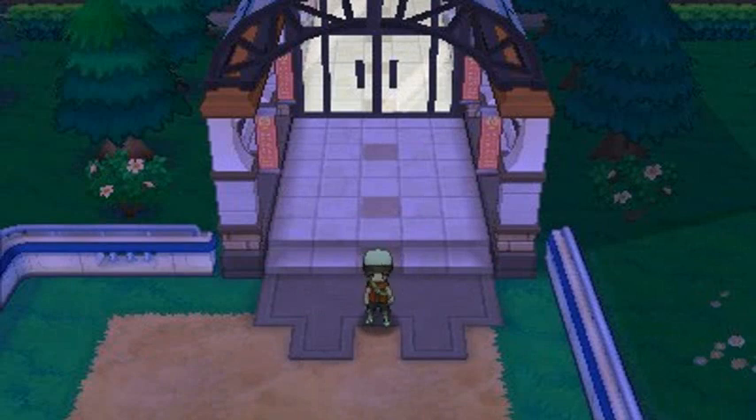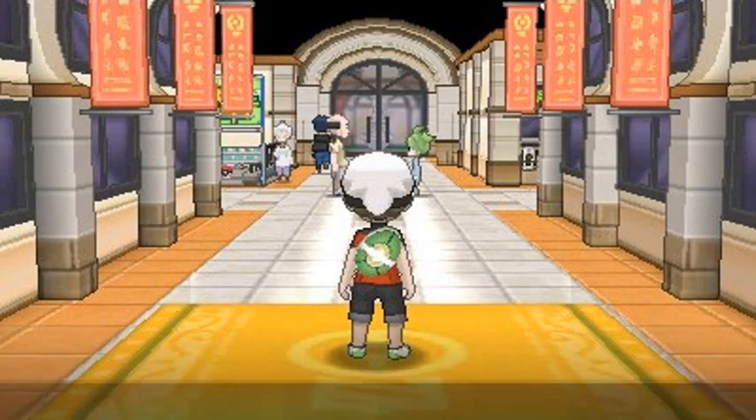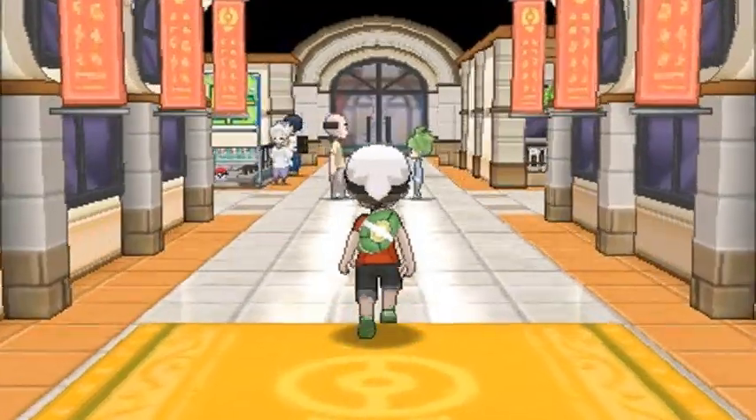What's up guys, it's me your badass host Draven, and welcome to another episode of our Pokemon Omega Ruby walkthrough. Here we are in the front gate of Mawville City. I was very impressed when I first saw this - it kind of looked like a mall to me. Let's go right ahead and take a look at what's inside and what's being offered. It looks like a god dang mall, doesn't look like a city at all.